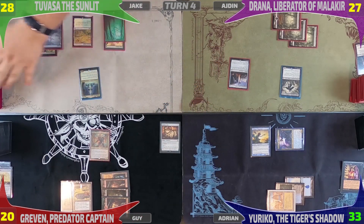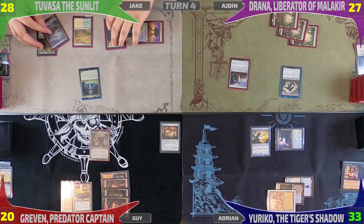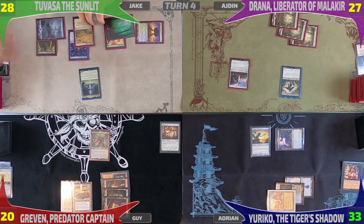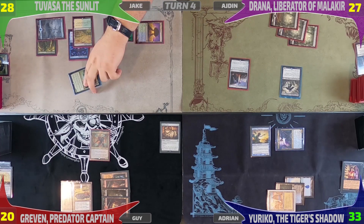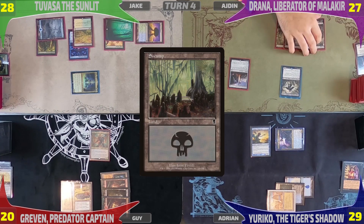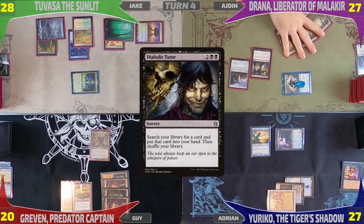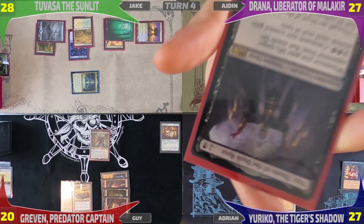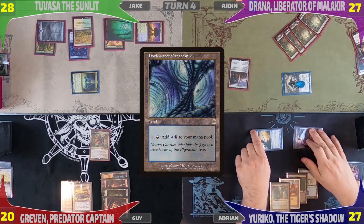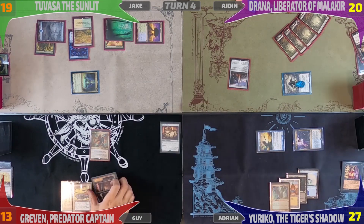Jake untaps, draws a card, and plays Temple of Mystery as land for turn. With the Scry, he leaves the card on top. Then he taps three mana and plays Estrid's Invocation, triggering Tuvasa — he draws a card. The Invocation enters as a copy of Abundant Growth, allowing him to draw another card when it enters and attaches. He swings at me for four and passes to Iden. After untapping, Iden plays a Swamp and attacks me with his commander for two damage, triggering Drana — she gets a +1/+1 counter. He casts Diabolic Tutor, getting a copy of Vito for his hand, then passes to me. I play Darkwater Catacombs as my land for turn, move straight to combat, and attack Jake for two, triggering Yuriko twice. I reveal Silent Blade Oni and a Swamp, draining everyone for seven, then pass to Guy.